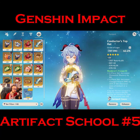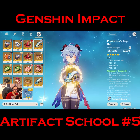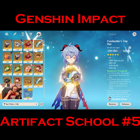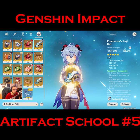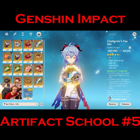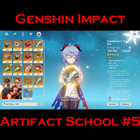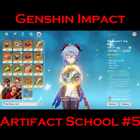Last but not least, the crown — the headpiece, the circlet. This is the artifact slot for the special stat, so to speak. The headpiece is the only place where you can get crit damage, crit chance, or healing bonus as a main stat. I find it very disappointing that there is no shield strength main stat in the game.